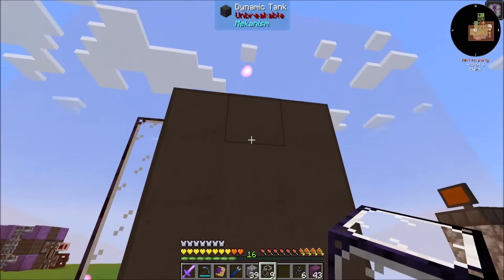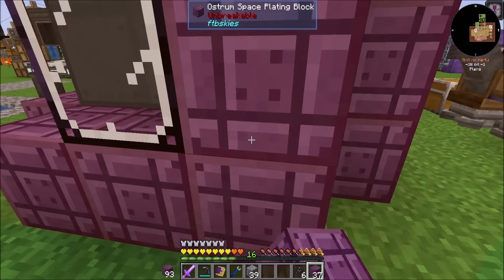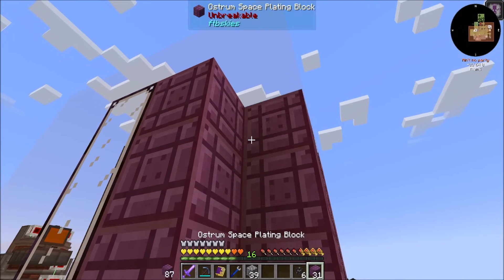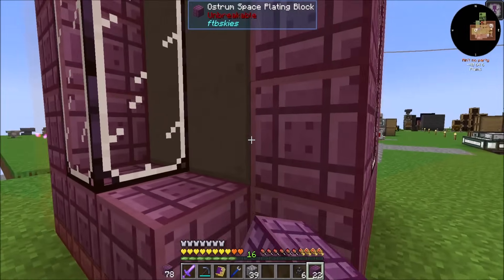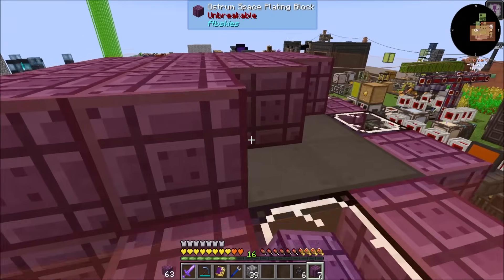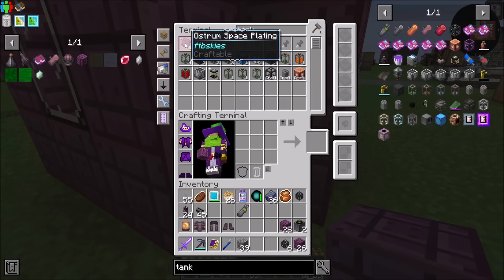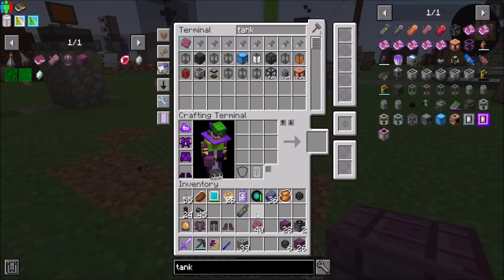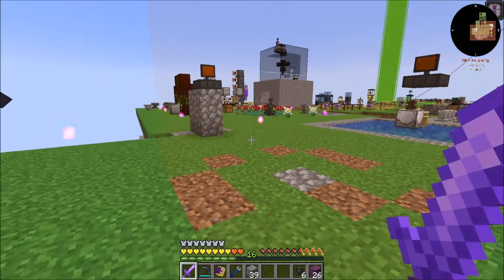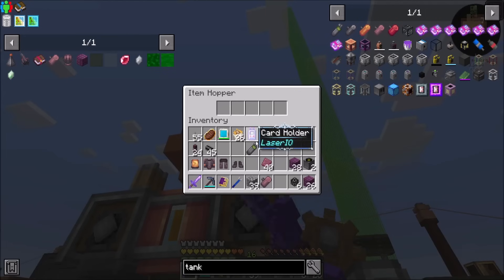So to make the tank we're going to need 27 dynamic tanks. It's like a three by three — I'm pretty sure I have to do these manually. And then one, two, three here, and then it should just be a matter of going up the top.